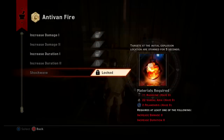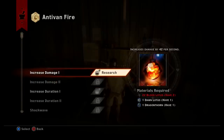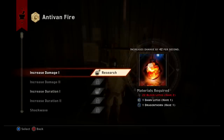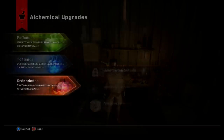Some of these upgrades require materials you can't just get in the Hinterlands — you have to get them from other parts of Thedas. For example, 22 blood lotus is needed and I've only come across a few, so we can't really do much with this yet. We need a lot more blood lotus. The shockwave upgrade stuns targets at the initial explosion for five seconds. We have more grenades to discover first.